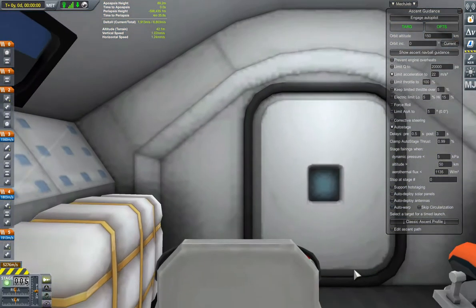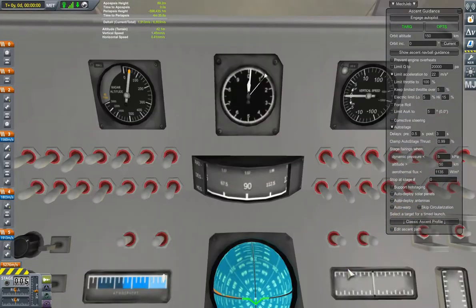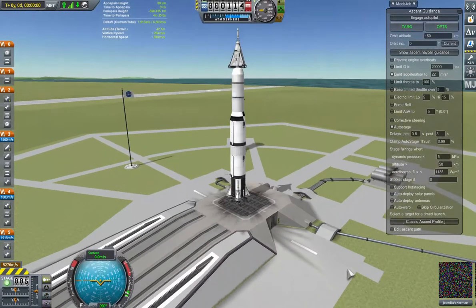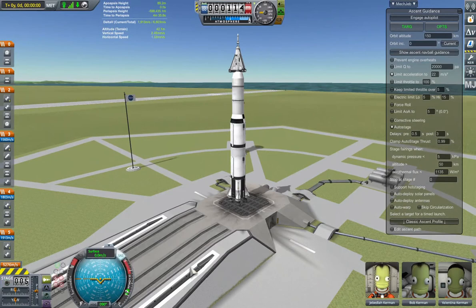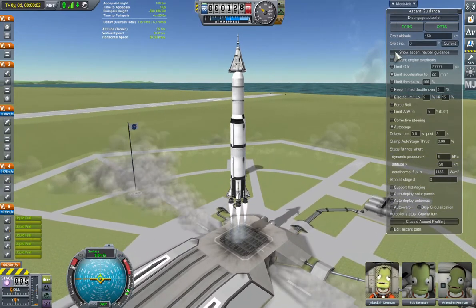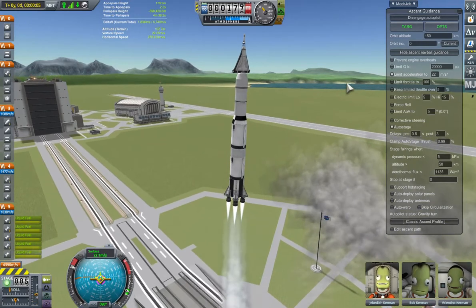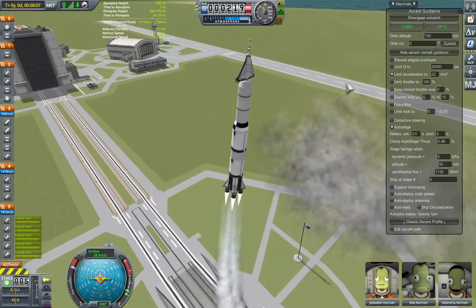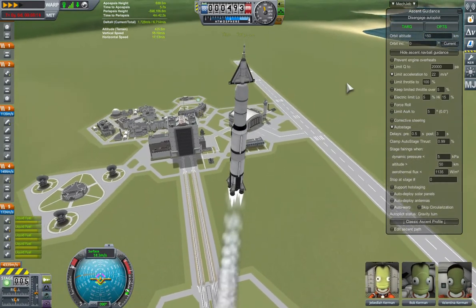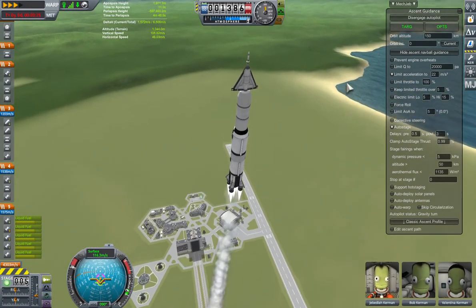I've got a crew of three: Val, Bob, and Jebediah — here's Jebediah looking up at the sky ready to take off. And we power on, on our way to the Mun with our Lunix glider. You'll notice at the top there's a launch escape system that actually works and safely evacuates the Kerbals in case of a launch failure, allowing them to land again safely. I'll show that in another video.